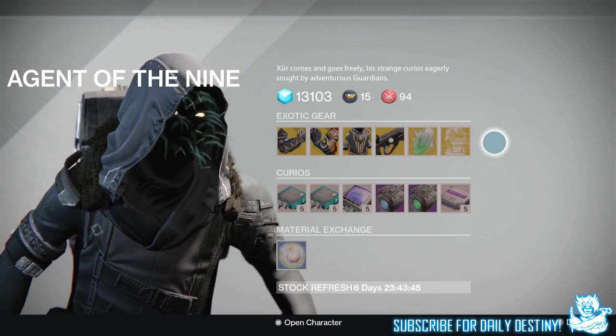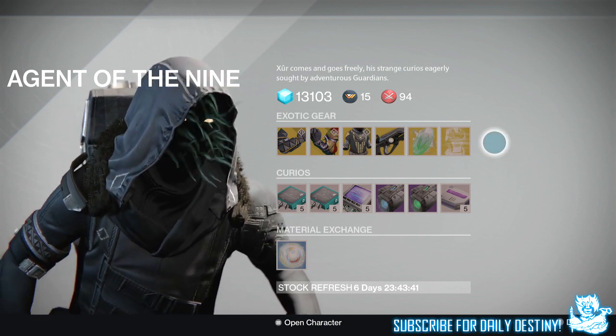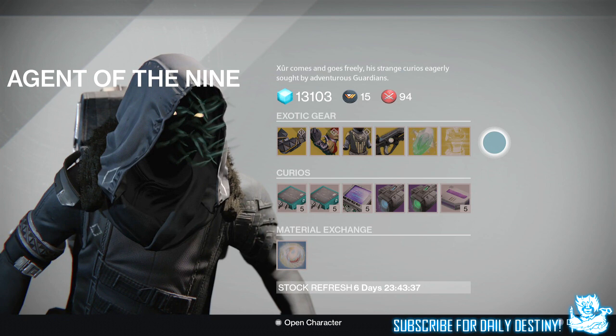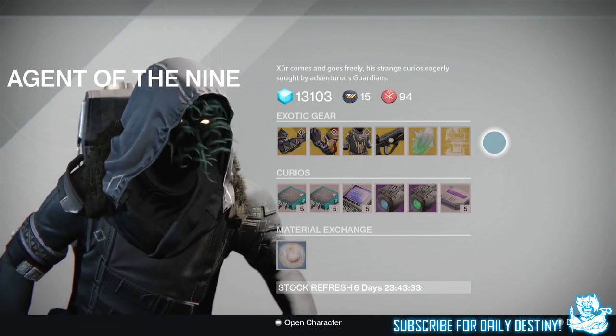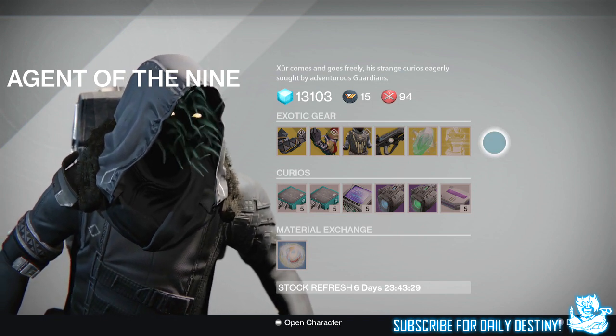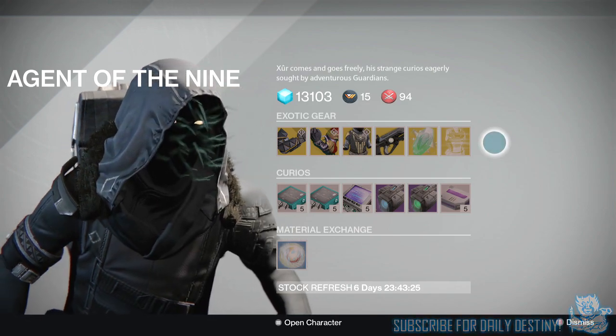That's what Xur has brought on the 19th of June 2015. Personally, I need the Helm of Inmost Light for the Titan, the Bones of Eao for the Hunter, and the Purified Robes for the Warlock — so for me it's just another week. What do you guys think? Is there anything you want? Let me know down below. Thanks for stopping by, hope you enjoyed the video, drop a like, and peace out until next time.